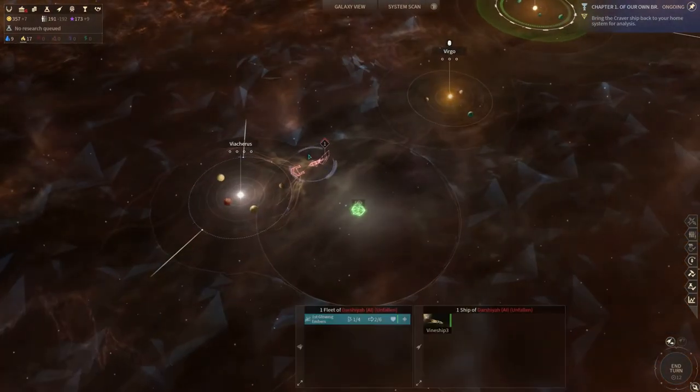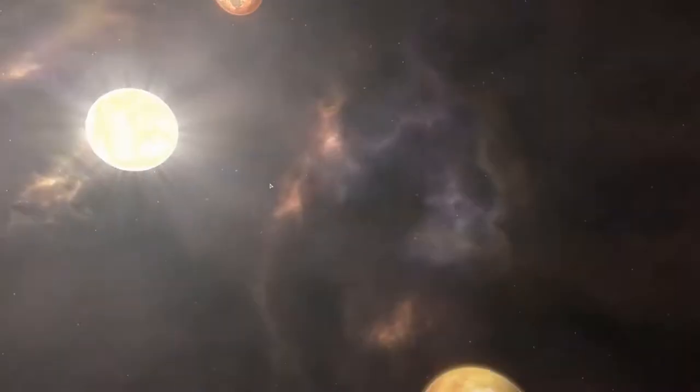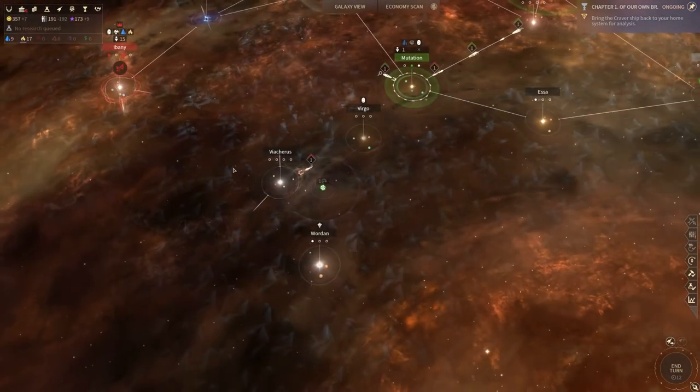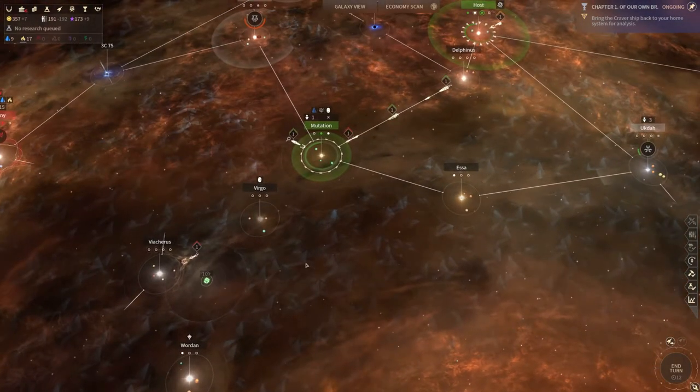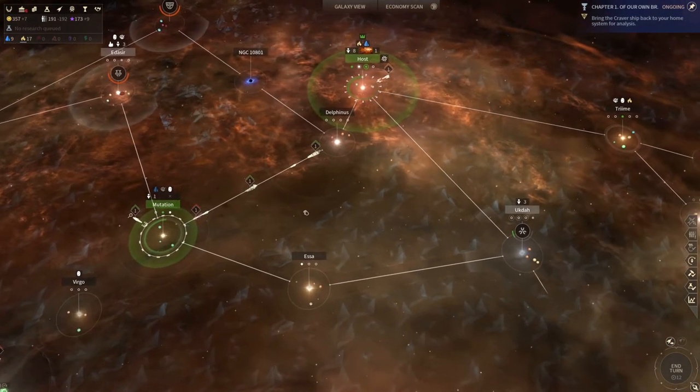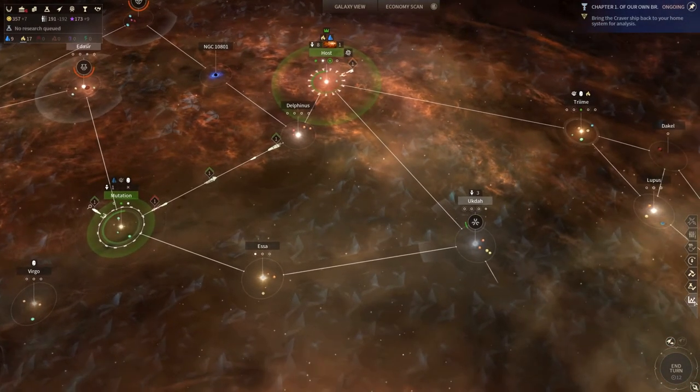Hello there, dear vine ship — what are you capturing? You're capturing a pretty powerful system that you're not going to be able to use for a while. Well, they don't unfold; they tend to vine everything they can. Anyway, what should we do? Let's deal with the notifications first.